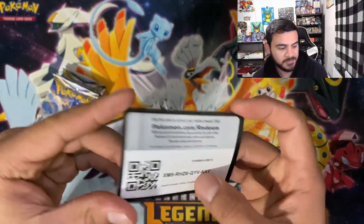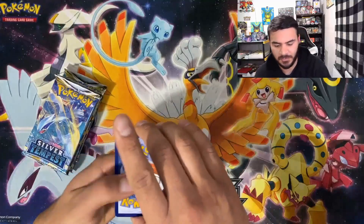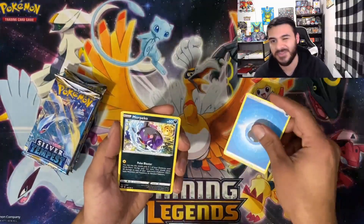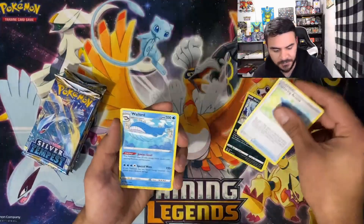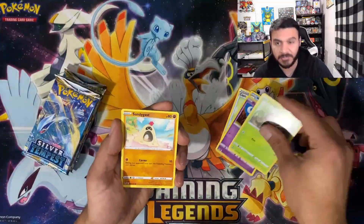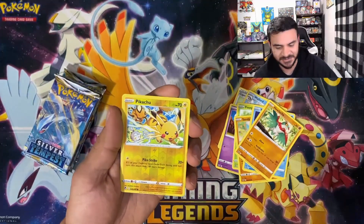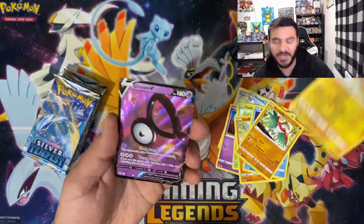We have a code card here for somebody, and then we do have those five packs. But how cool would it be if we ended up pulling a Lugia Alt Art? I'd definitely grade it. I don't think I'd sell it because I am very much a collector at heart. We got a Relicant, Haluca, Pikachu Reverse Holo — super awesome card, love it.